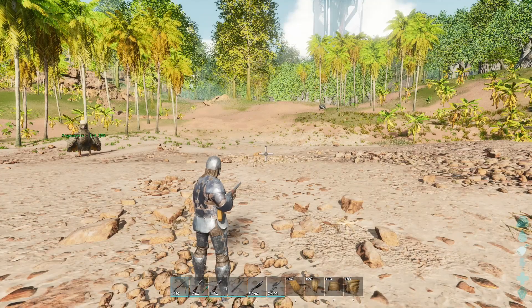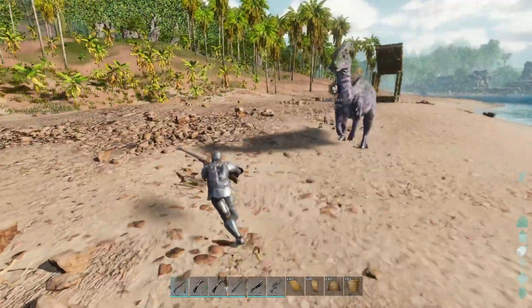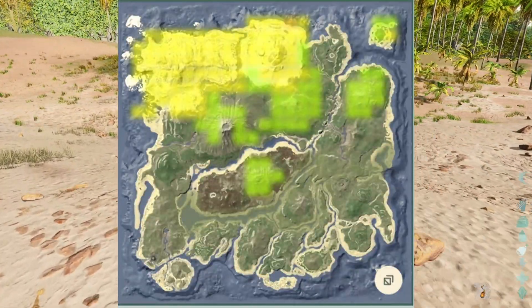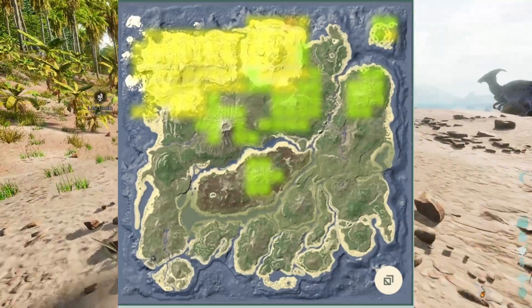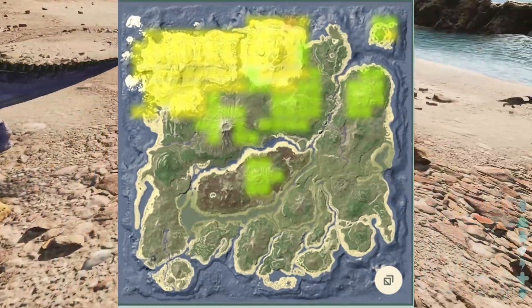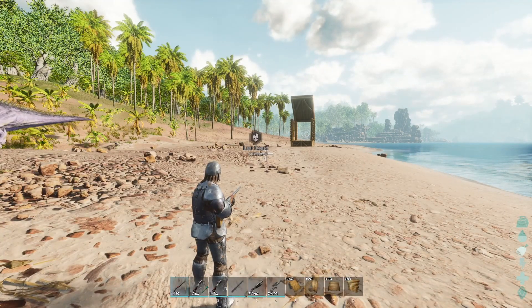The next thing we're going to cover is where you can actually find the Argentavis. I'm going to put a map on screen now of their spawn locations. As you can see, next to the mountains up north and all throughout the snow biome is where you're going to find these guys.